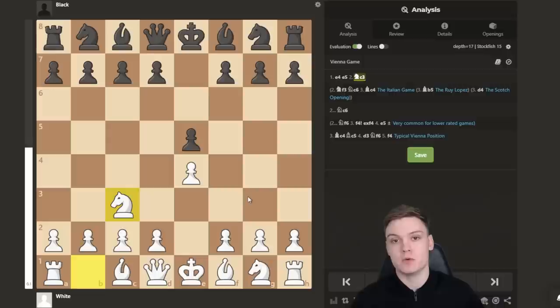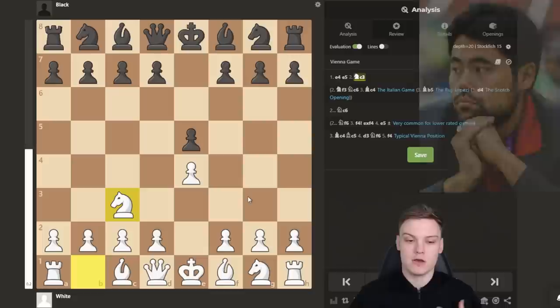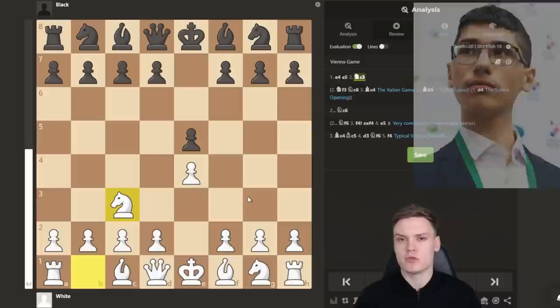Not only is this move super efficient against low-rated opponents, but it also has a very solid reputation — you can definitely play it even in higher-rated games. A very good example nowadays of somebody playing this opening quite successfully is Hikaru Nakamura, especially in rapid time controls. Also, Alireza Firouzja, the young and up-and-coming prodigy, comes to mind when you think about a Vienna model player.